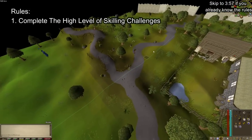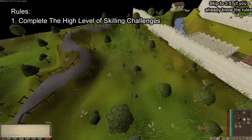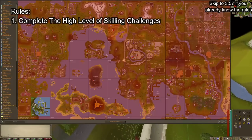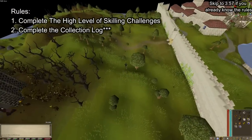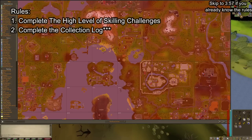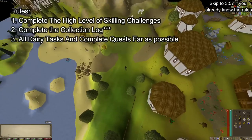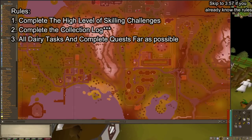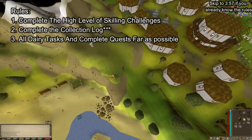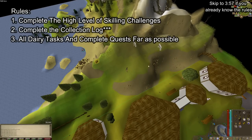I have to complete all skilling challenges at the highest level available in my chunk. For example, in my chunk there is a tier 9 fallen star, so I have to get 90 mining for that. The second rule is I have to get all available outfit pieces - since I'm at the fishing trawler, I have to get all fishing trawler outfit pieces. Third, I have to do all diary tasks and all quests up to the point I can complete in my chunk. If there's a diary task I can't complete, it stays locked until I unlock the relevant chunk.